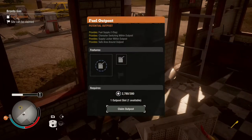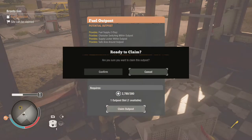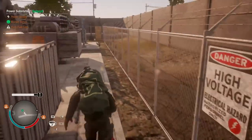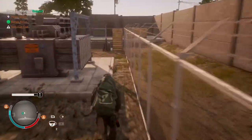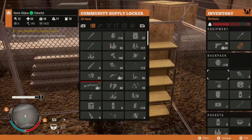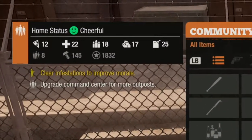Tip 6: Outposts. The sooner you establish an outpost, the better. Outposts are your home away from home. They provide you with essential resources depending on the location, and some can even give your community a morale boost.